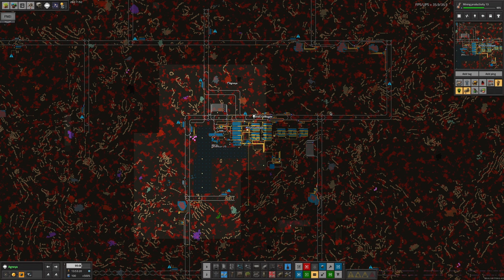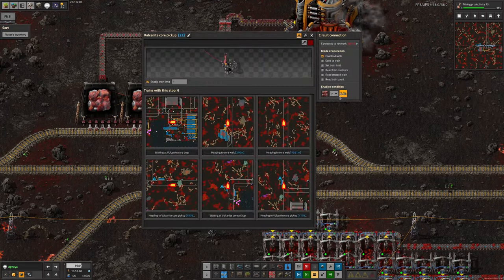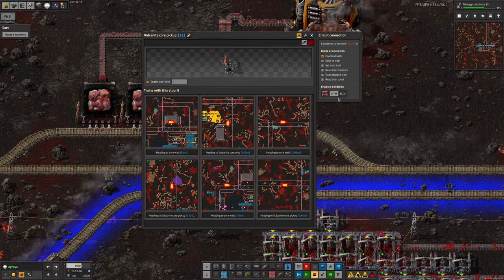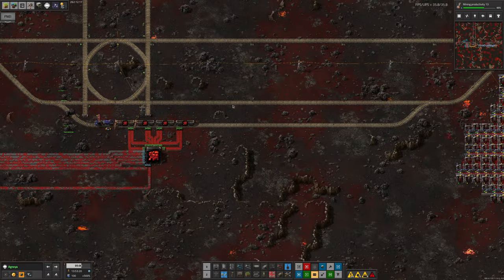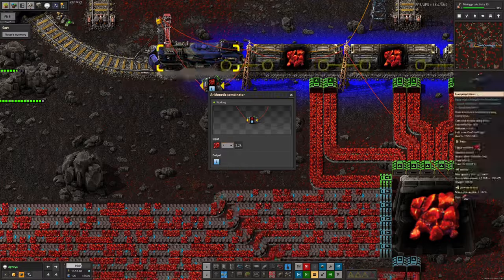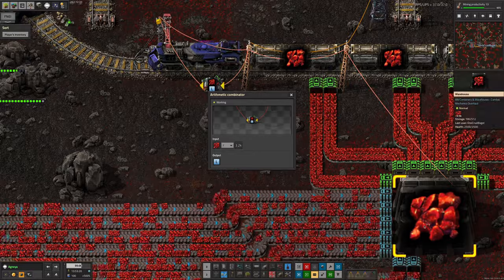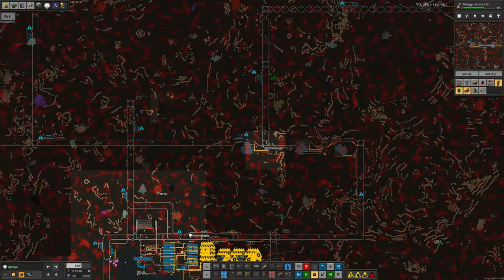The second problem was trains sitting around not being proactive about picking up more stuff. Previously we used a dynamic train limit system: a station would monitor the amount of available material and set its train limit based on that — dividing the warehouse contents by 3,200 to send an L signal to the station. If there was enough for one train it'd set the limit to one, enough for two then two, and so on. The drop-off stations did the same in reverse — dividing the vulcanite ore by minus 3.2, then adding two to cap the maximum at two trains.